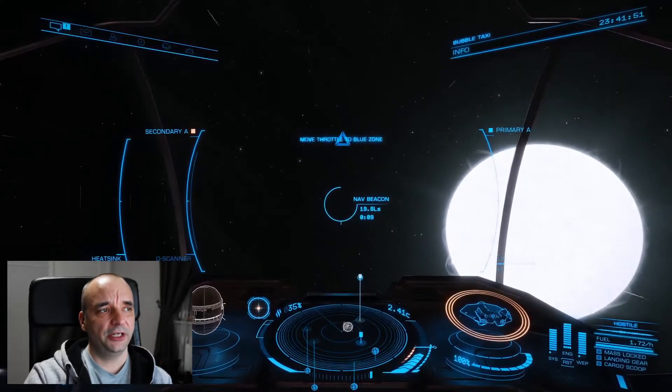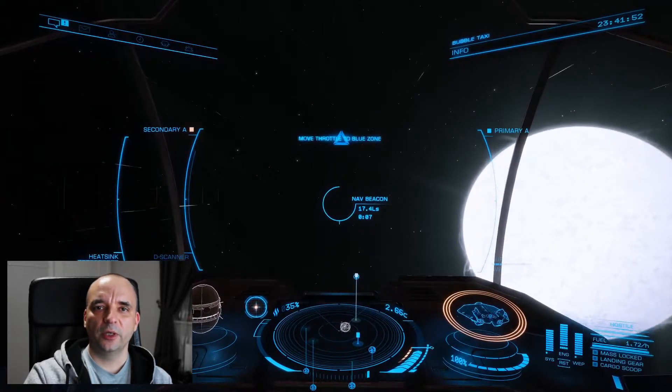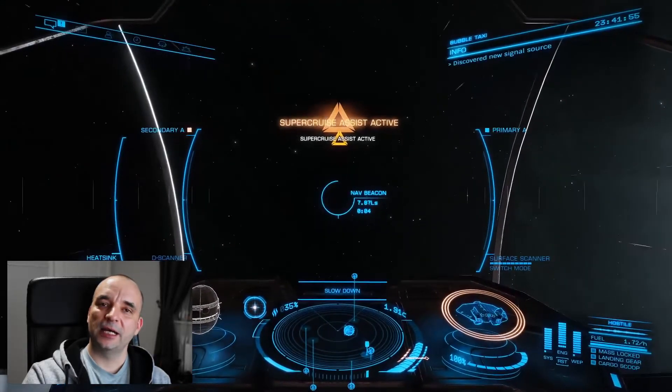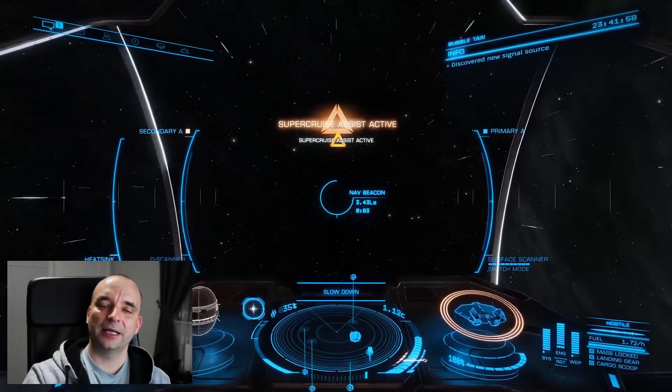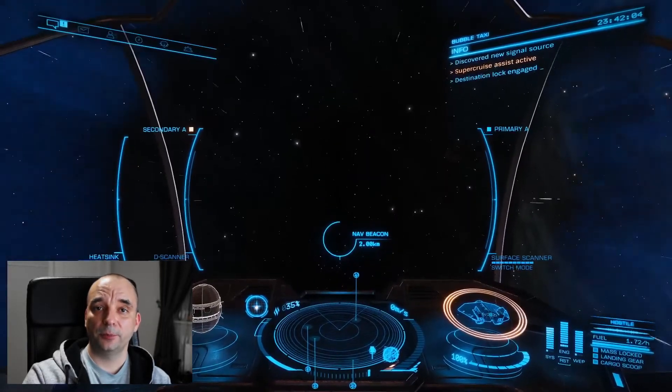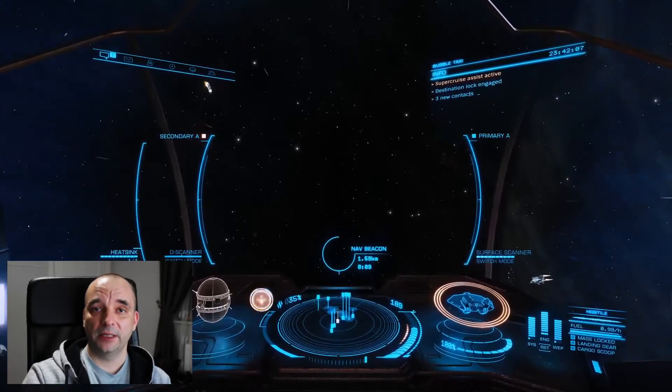Why is this useful? If you mark NAV Beacon, normally you wait for the timer to hit seven seconds and then throttle down to 75% — if you miss that and get to six or five seconds, you usually overshoot. But you won't overshoot with Super Cruise Assist in manual mode. In this demo, I go past seven seconds down to five seconds, then throttle down to 75%, and Super Cruise Assist still drops me right into that NAV Beacon without any problem.